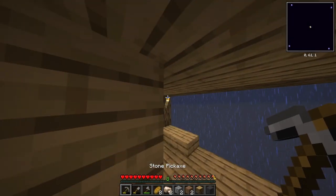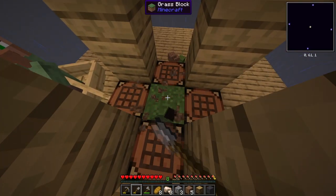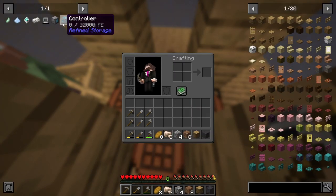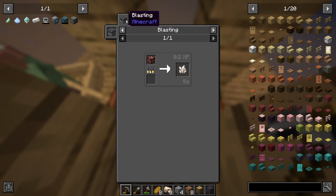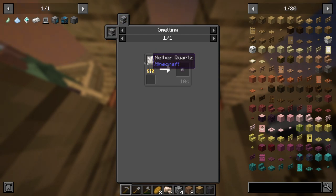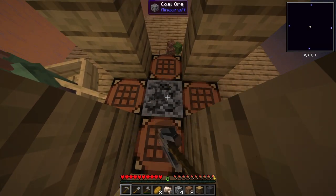Today's goal is to begin the process of obtaining the ME system components. The main thing we need to work on is a controller - this looks like iron but it's not, it's enriched iron which is basically iron with nether quartz. We also need the advanced processor, which requires redstone, silicon, processor binding, and diamonds. For silicon we need quartz, so ideally the goal for today is to somehow make it to the nether.